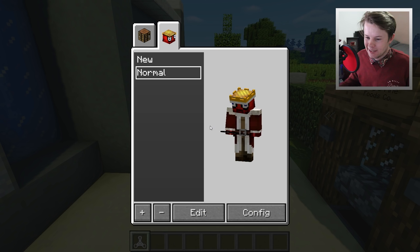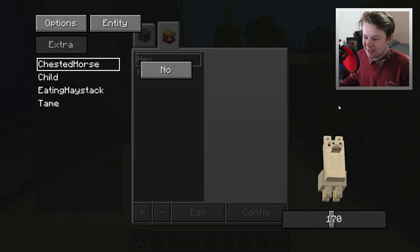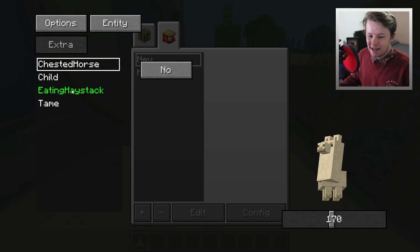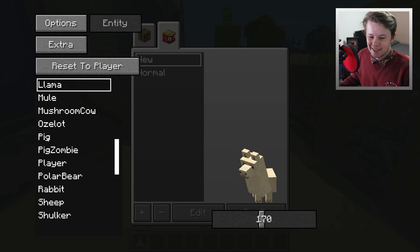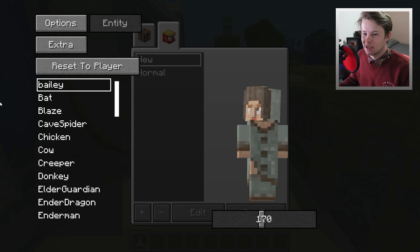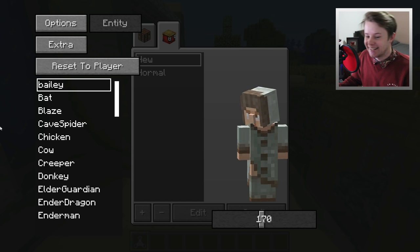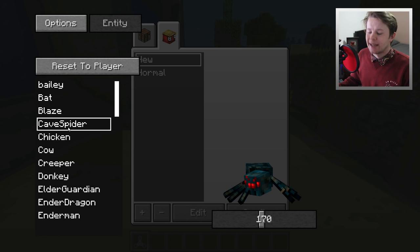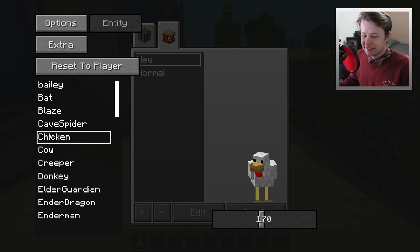We'll go back into F12 and edit. As you know, I was a llama - a frigging llama. But if we go to the entity list, we've got every single entity in the game. We can be a bat, a blaze, a cave spider, chicken...